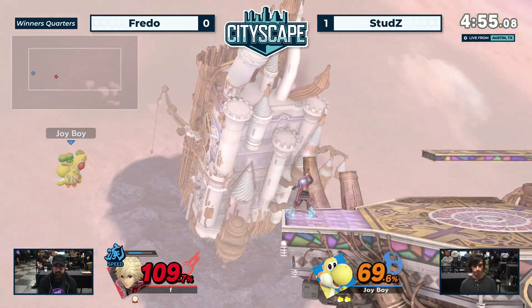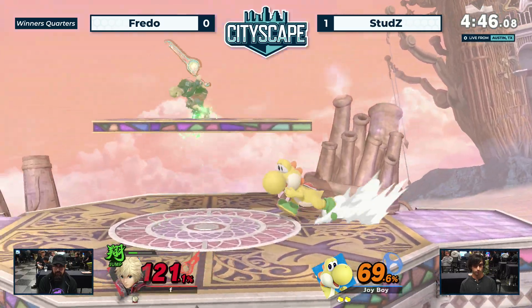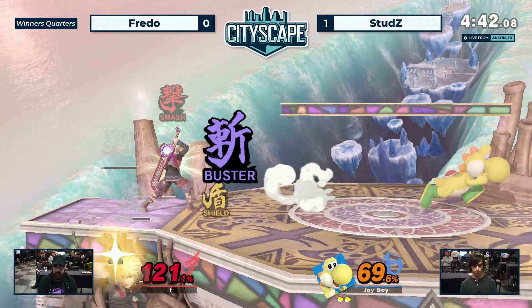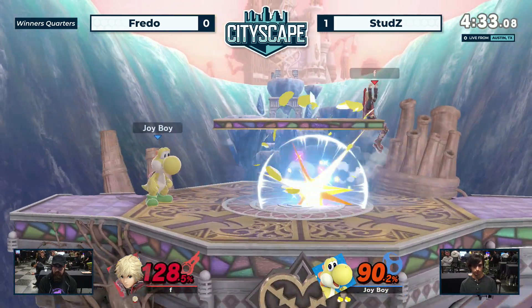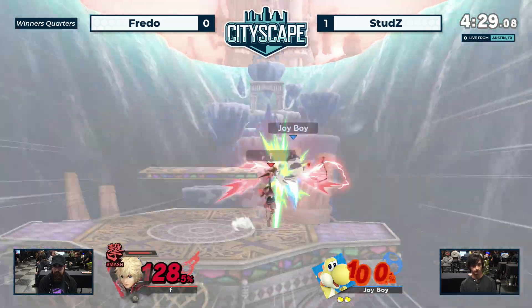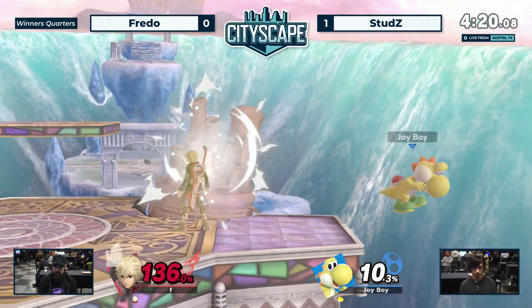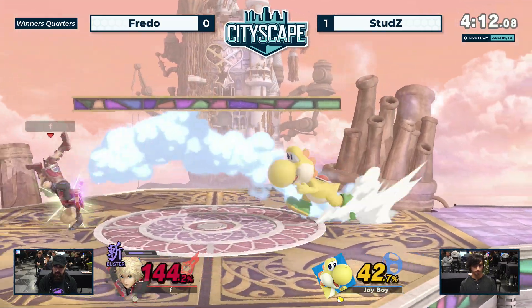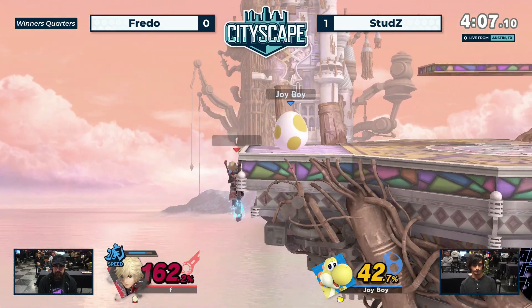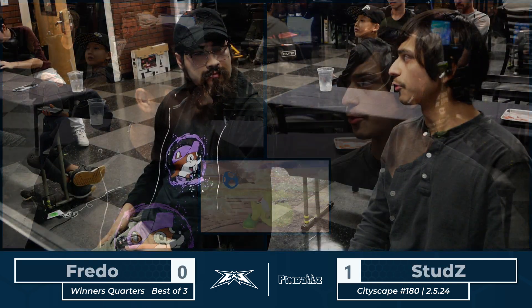Fredo kind of making it back. I like that wave dash slash. 69%, by the way. Fredo finding the second stock — he may just be back in this. Why shield that? Good choice by Studs. Good patience by Studs at ledge there. It's best of three — they're done. There they go. All right, good game.